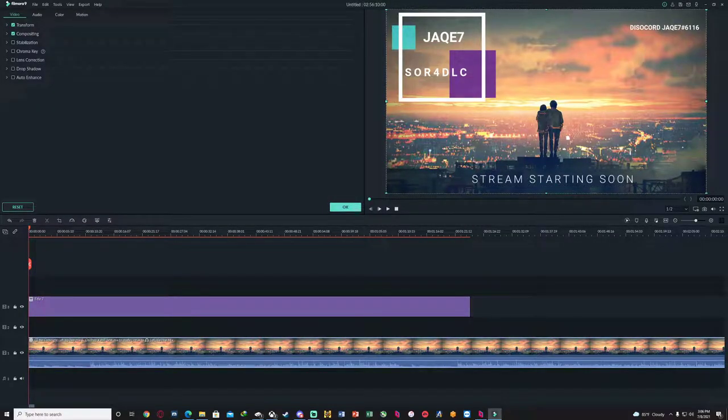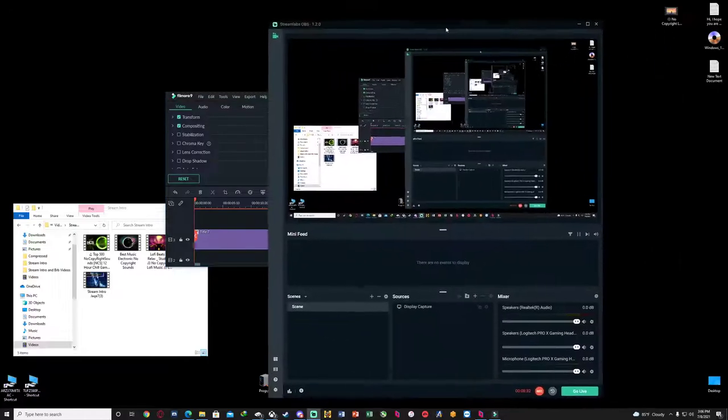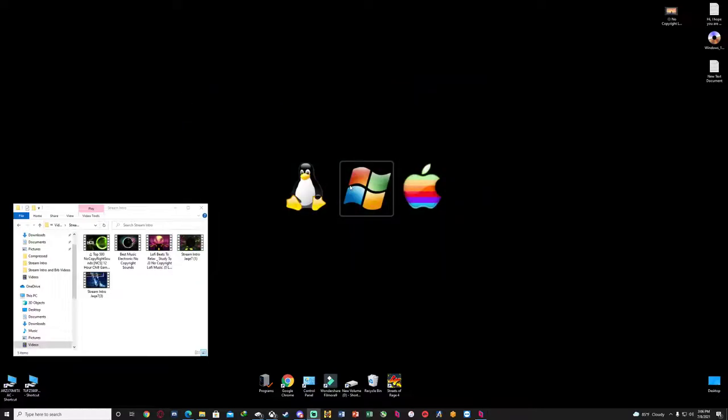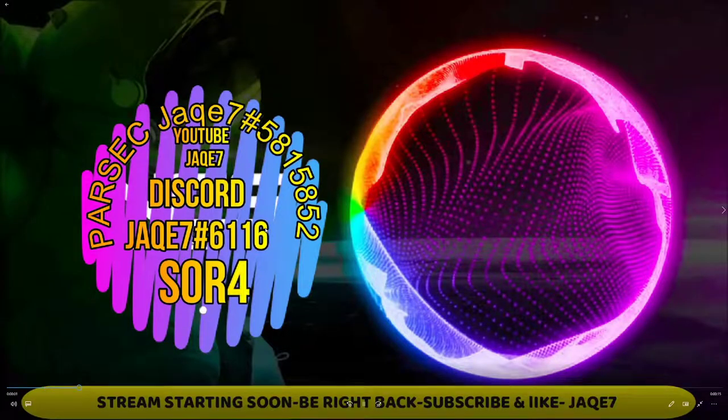Once you want to record it, you're going to put it on full screen and then hit record. You're going to record it in like 15 seconds. Then basically this is what you're going to get at the end. And if you're going to stream and you're getting ready, you can just hit repeat and it's just going to go over and over until you're ready, just getting your friends together on Discord.